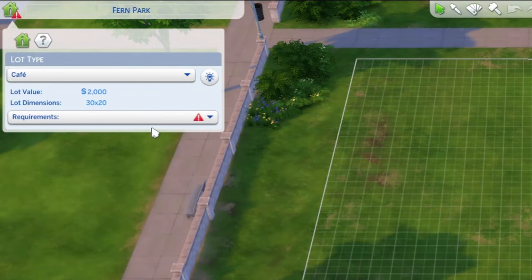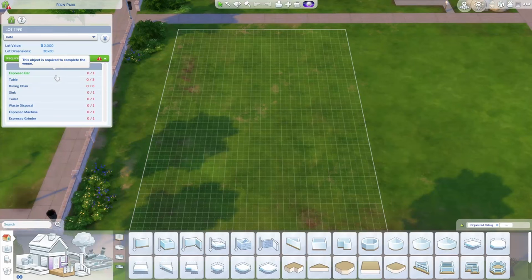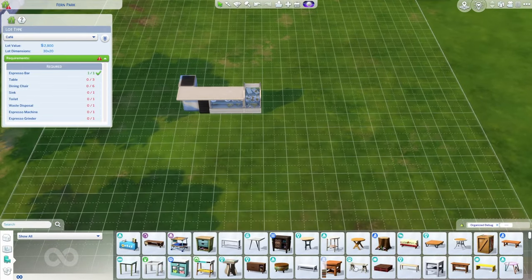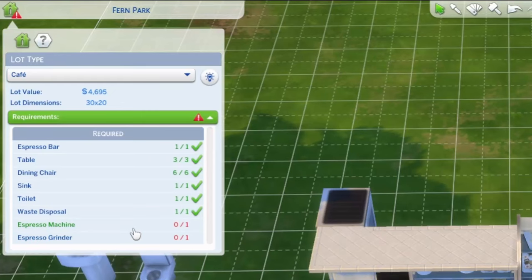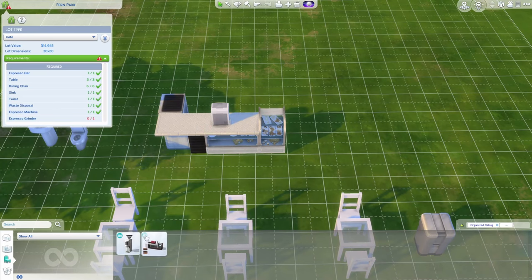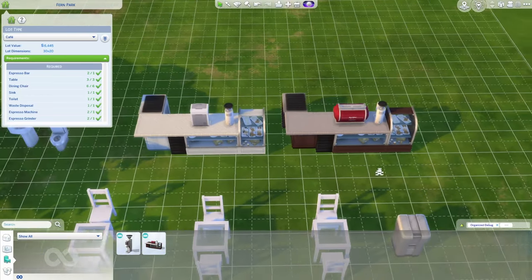Most lot types, aside from residential and generic, do have requirements to hit. These are all the requirements we need on our lot in order for it to function as a cafe properly. You can just click on these and it'll bring you right to what you need. The last two things we need are an espresso machine and an espresso grinder, which you can place on this counter, or you can grab the cafe counter which already has all of the machines on it.